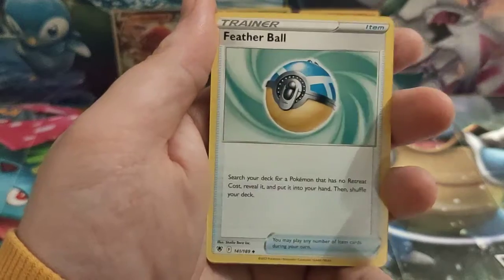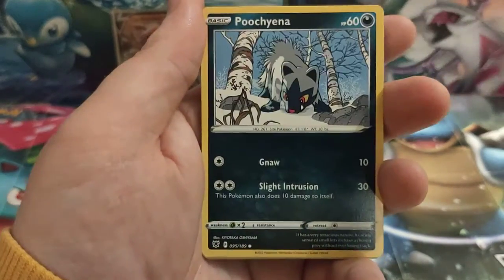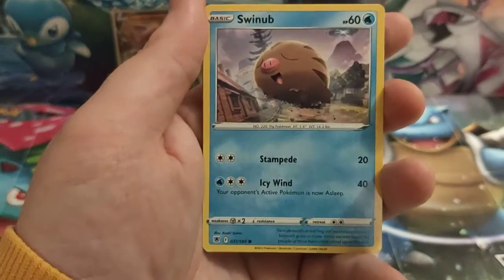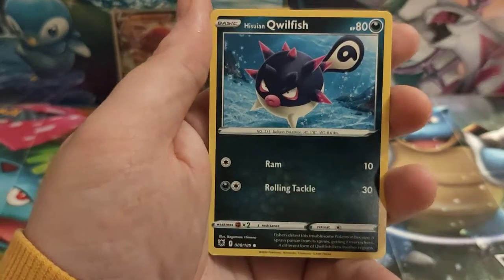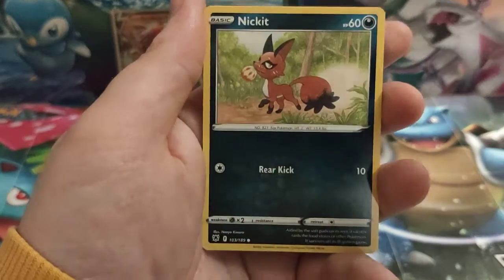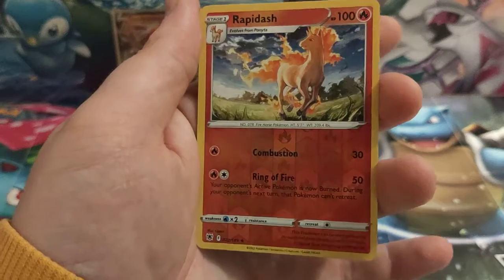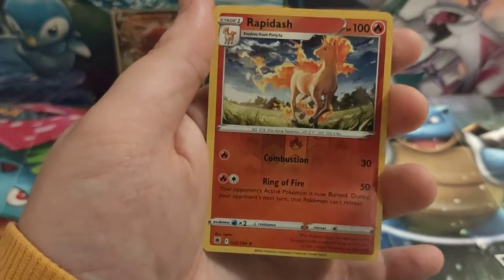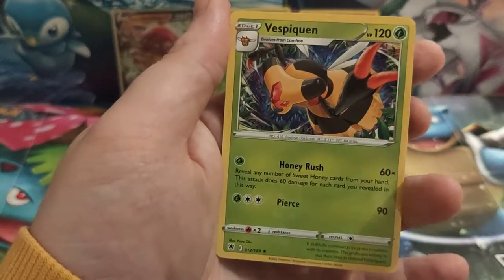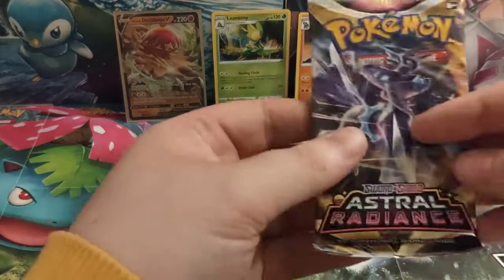Ursaring, Feather Ball, Hippopotas, Buizel, Swinub, Hisuian Qwilfish, Petilil, Nickit, a Reverse Holo Rapidash, and for the Rare card we've got a Vespiquen. This isn't looking great — we may have jinxed it — but hopefully some last-pack magic is what we need.